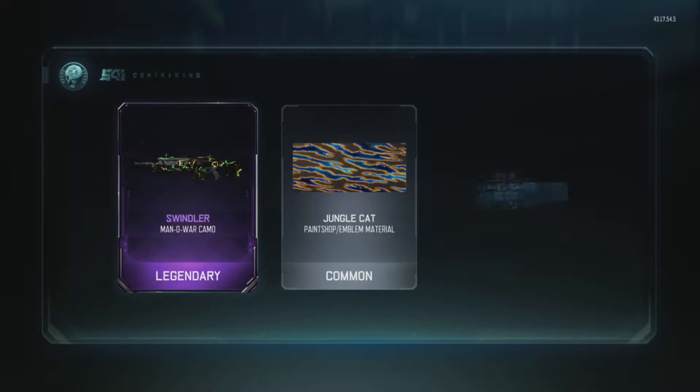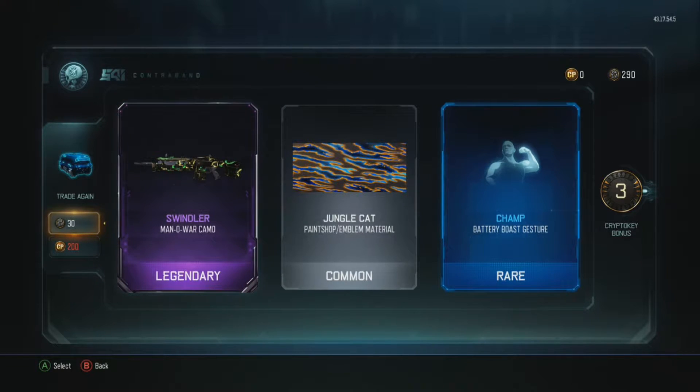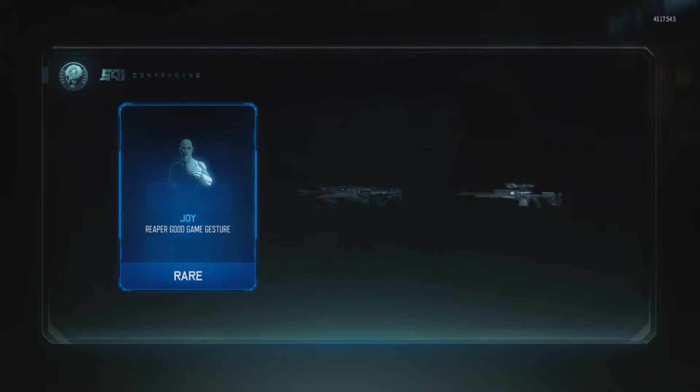The Swindler — that's not bad, honestly that's actually a really solid camo. I see it a lot on YouTube videos, along with Transgression and War Torn. Transgression is what I really hope to get on the SVG, but it's not a bad drop to start off with. See some color on the end there.